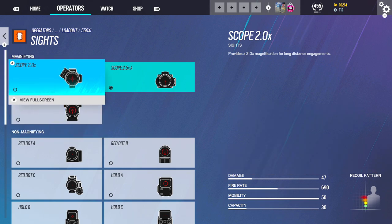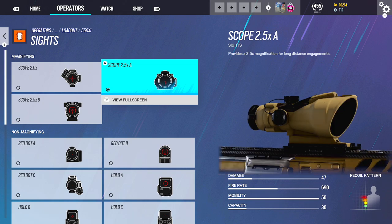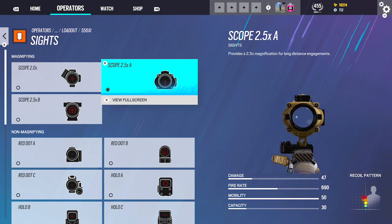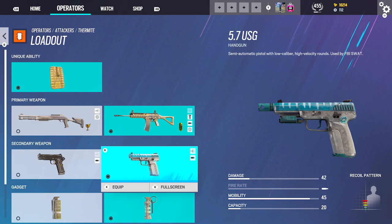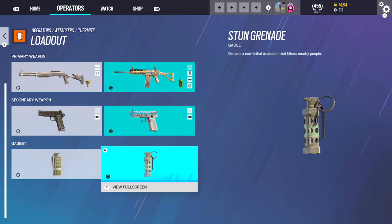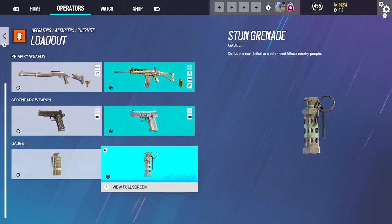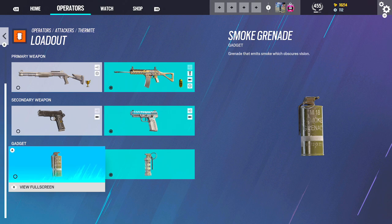ACOG on the 5.56 — this does have a 2x. Can't go wrong with either one. I'm an ACOG demon, I love the 2.5, that's just my personal preference. Flash Hider, Vertical. Then, same thing, can't go wrong with the 5.7. You can't go wrong with smokes or flashes — I just prefer the stuns because you have an extra one to burn with. You can switch to smokes and smoke a cross to run across and go to plant.